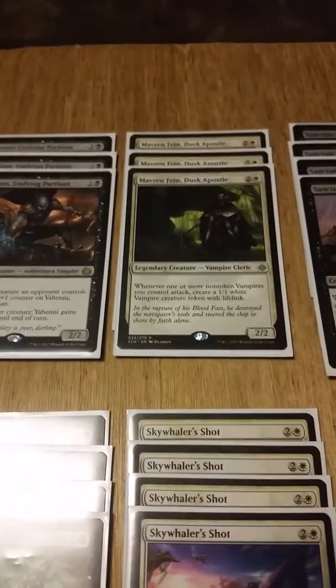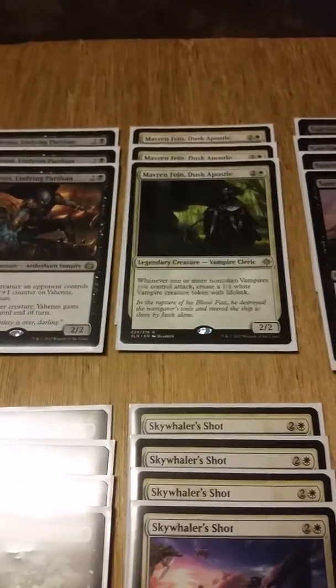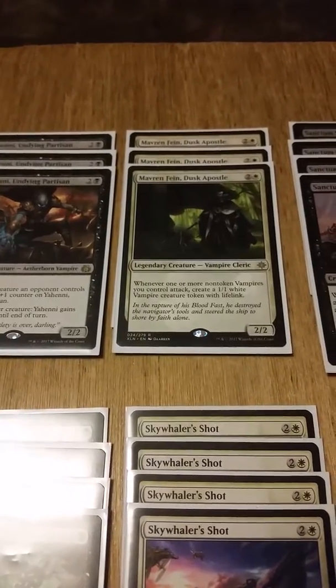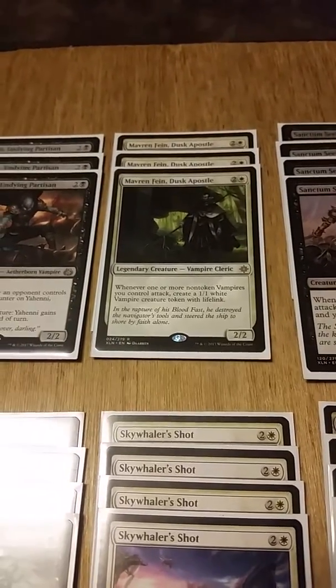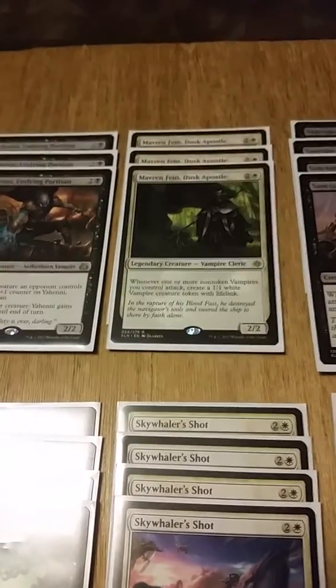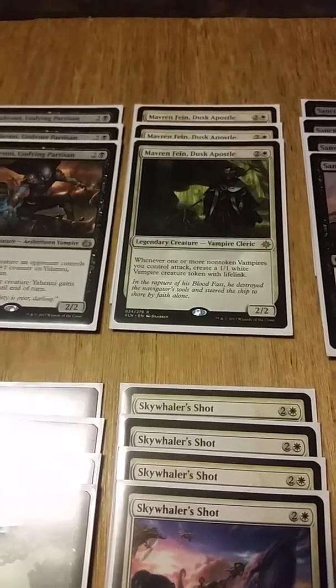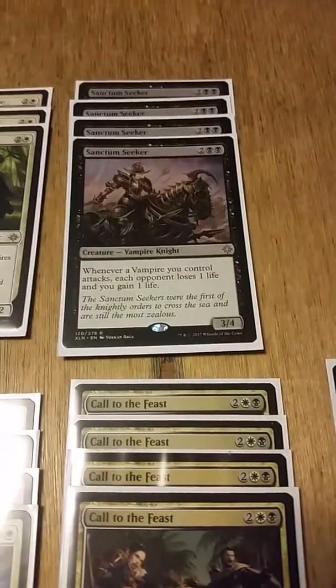Overall I also like Mavren because early game, if you want to swing with a Gifted Aetherborn or Vicious Conquistador, he plants a token into play that can block and gain you a life, which is pretty nice.